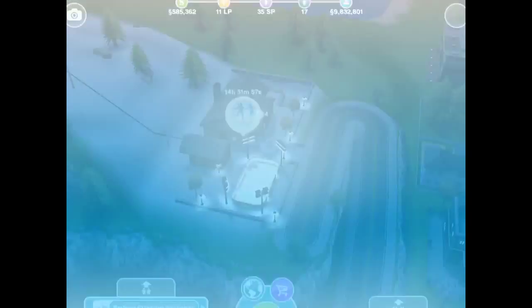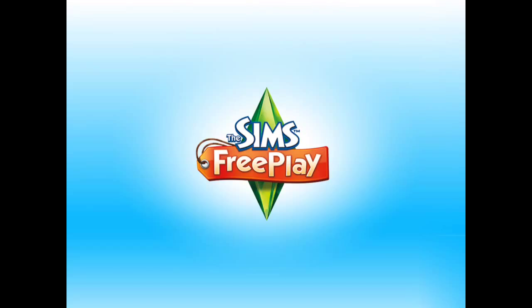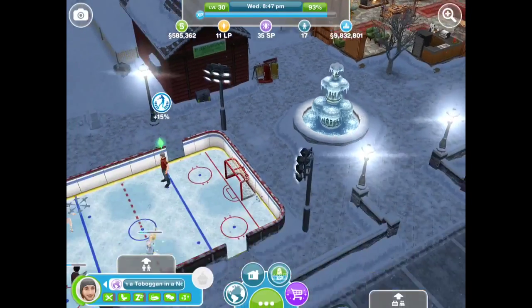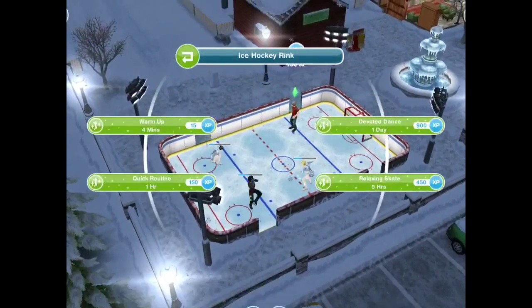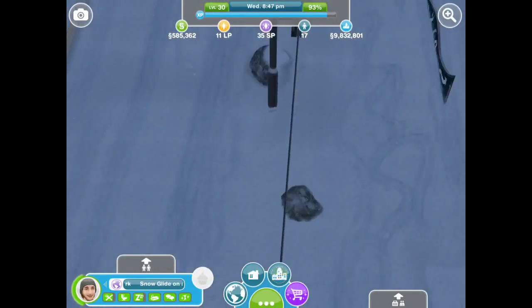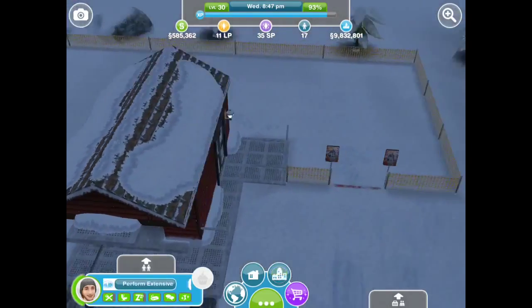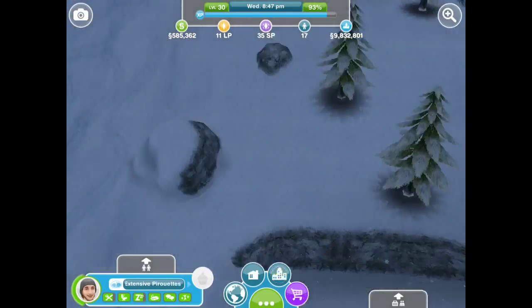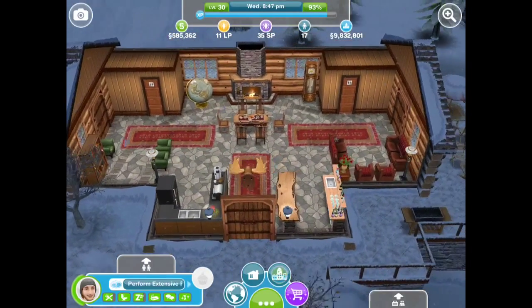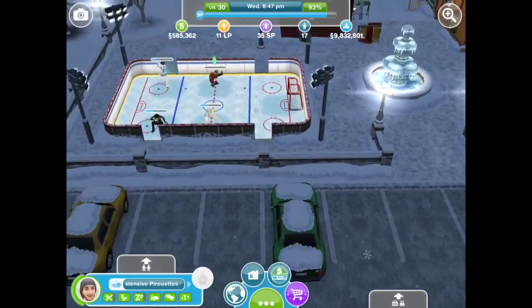You guys have also seen the snow park, which I've reviewed in my other videos. I have some of my sims skating on here right now. I haven't unlocked the ski lift yet, so that's what I'm working on. But this is the ski lift — it goes all the way up. There's also the ski lodge.